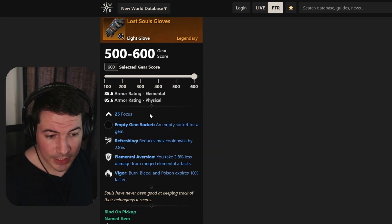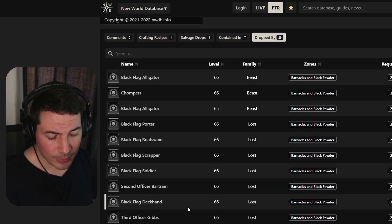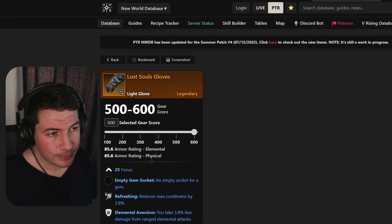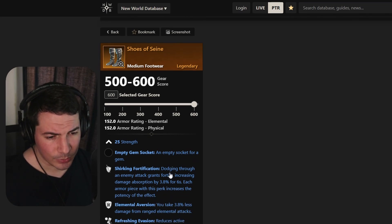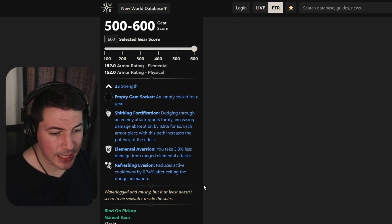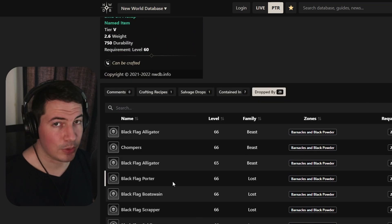Moving on to some light gloves with 25 focus — so this is for a healer — refreshing, elemental diversion, and vigor. This comes from a lot of enemies inside the dungeon so you'll have to grind for it. Next up are the Shoes of Sane, coming with 25 strength, shirking fortification, elemental aversion, and refreshing evasion. Pretty solid if you want something for a strength user, and these also drop from a lot of NPCs inside the dungeon.